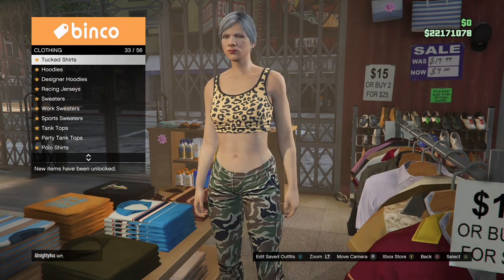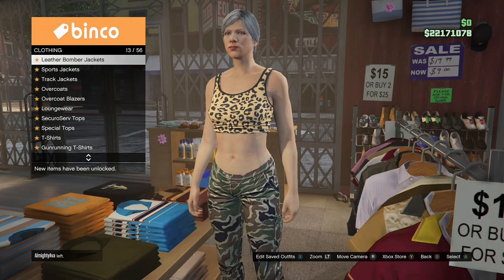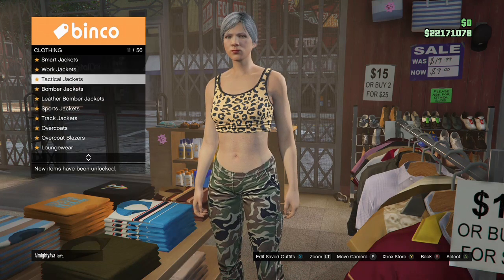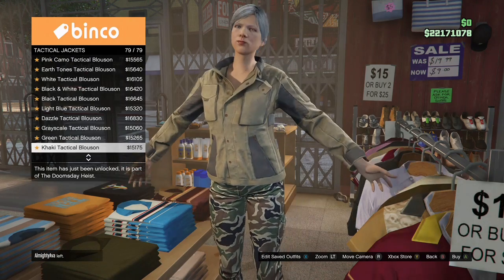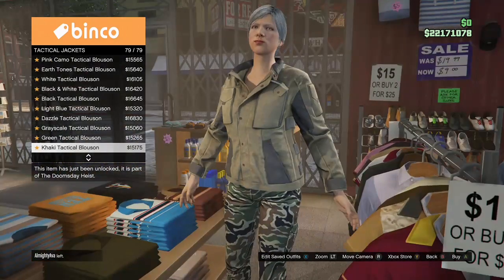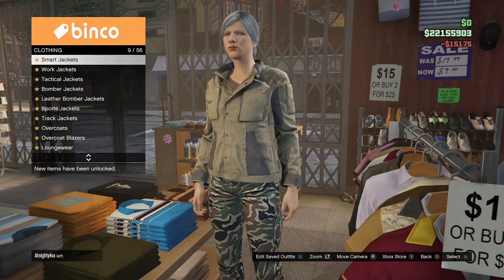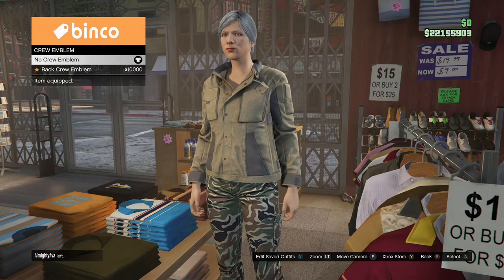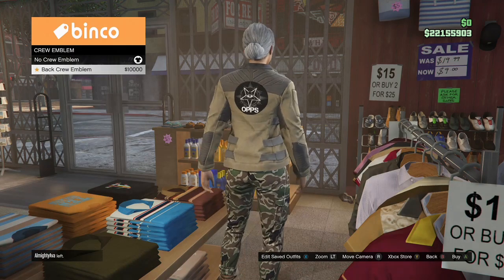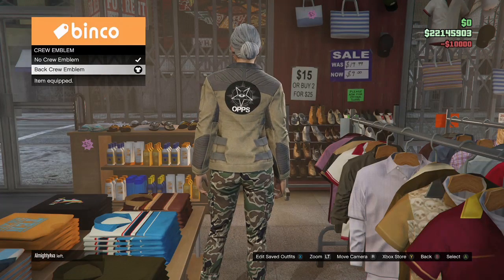Go to the Tactical Jackets and purchase the Khaki Tactical Blouson. Once you purchase that, back out and put a crew emblem on the back of the jacket — go all the way to the bottom and you should see the crew emblem option. That's why you need to be in a crew at the beginning. It doesn't matter what crew — any crew should do.